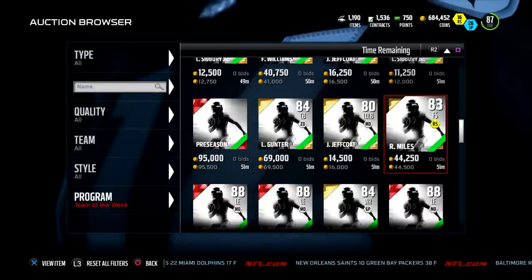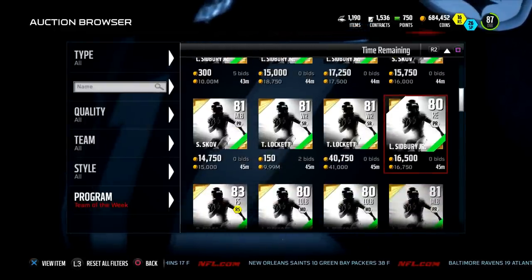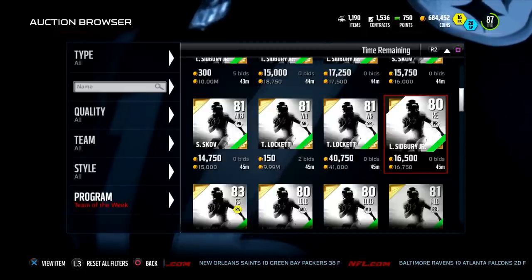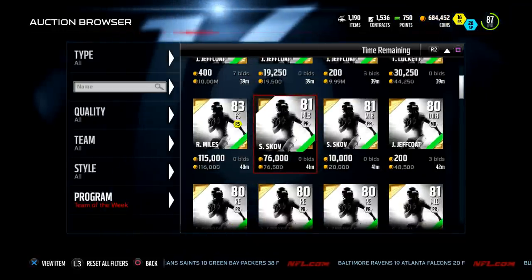Check out Fred Williams quickly: 84 overall, 90 speed, 93 catching in traffic, 82 route running, 90 jump, 87 spectacular catch. And here's a look at the Sit card real quick — 80 overall, 86 speed, 92 big sail, 77 block shed, 87 tackle. A lot of good preseason Team of the Week players. I'd definitely urge you guys to come back and check out Jeffcoat — a lot of these cards have been out for a minute, people knocked out the set a few times and drove prices down.